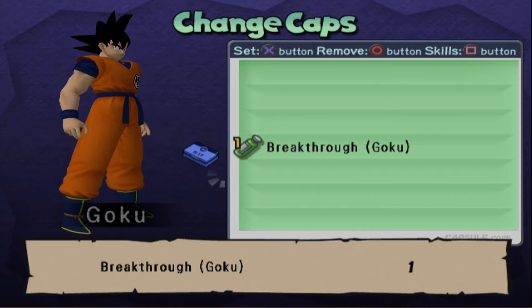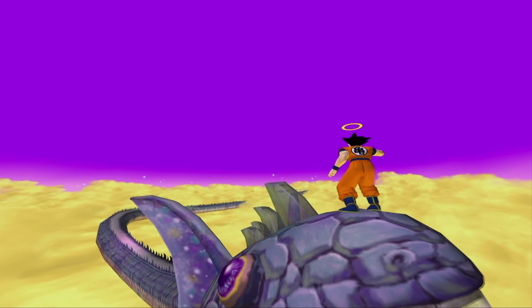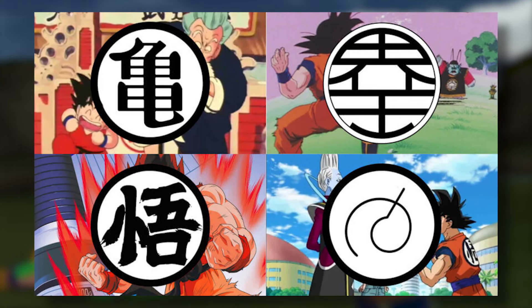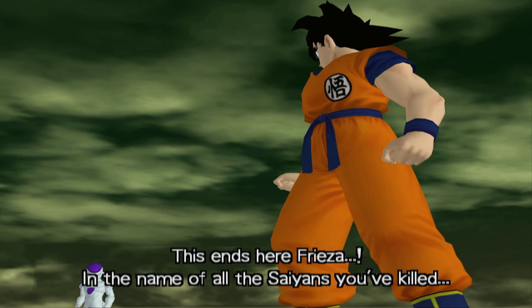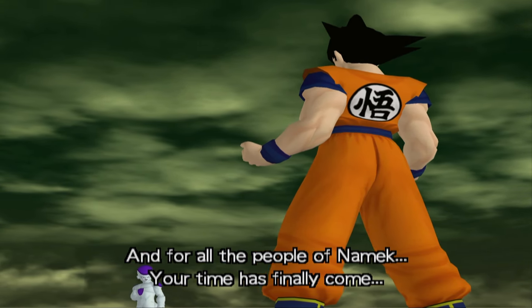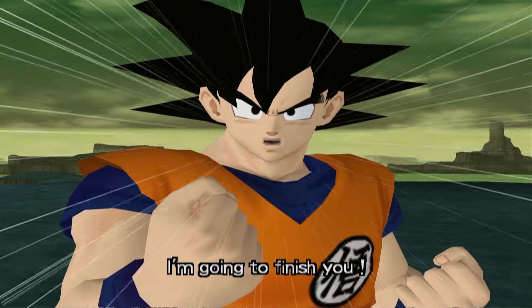This game also does something that surprisingly doesn't happen in a lot of the games. In the series, Goku wore a lot of different gis with different symbols, and they told you who he was training under at the time. Throughout the sagas, this obviously changes. Goku's gi actually changes based on which part of the story you're playing, and that does not happen in a lot of the other games. This is one of the reasons why I think this game still holds up visually.